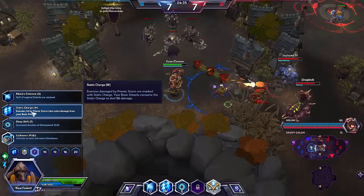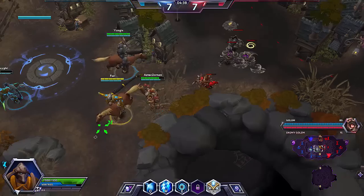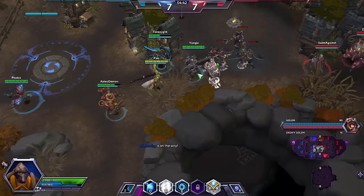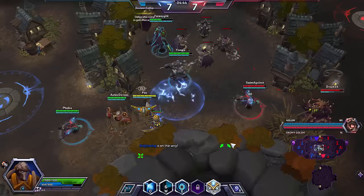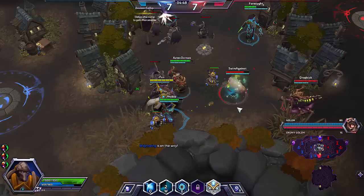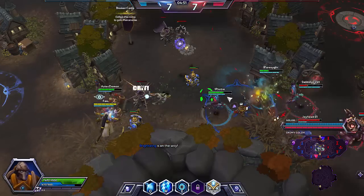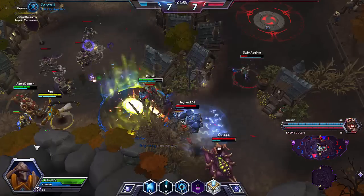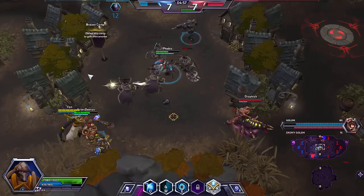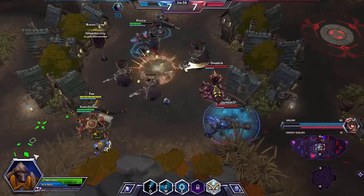At level 7 you want Static Charge. This gives you extra auto-attack damage on targets that are Psionic Stormed, and this is part of what gives you your insane ADC-level or ranged assassin-level damage. The second part is the double storm, which will happen later. I should have shielded that guy but didn't make it in time, so I'm going to shield Brightwing instead.